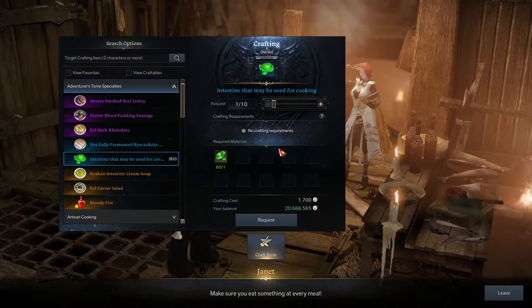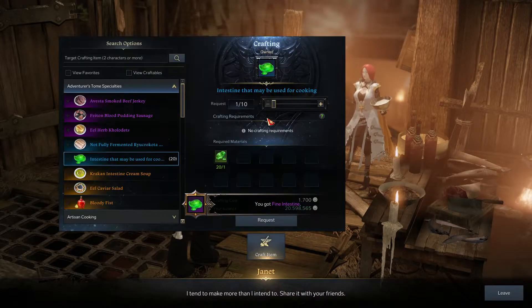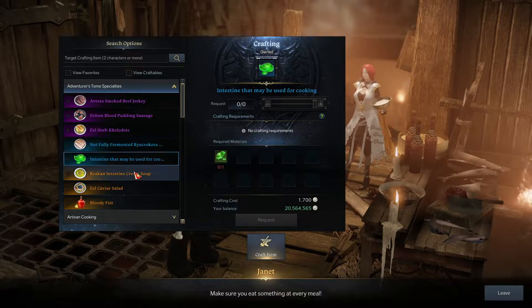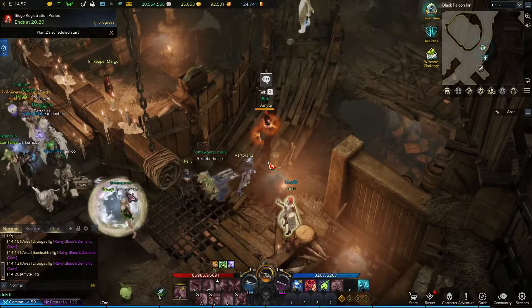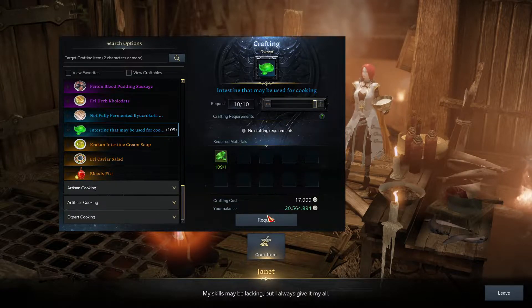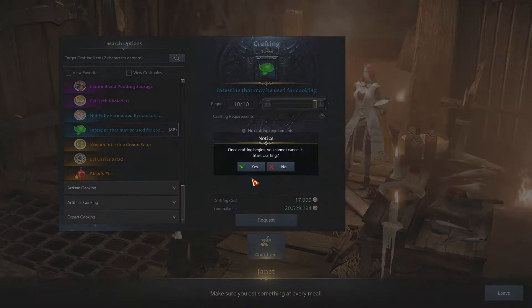Let's see how my luck fares. Two of them - good start. None here... none here either. There's one. And finally... that is rough. That is really rough, I'm going to have to go back farming. Round two, I have 109 this time. Please just pull through for me.